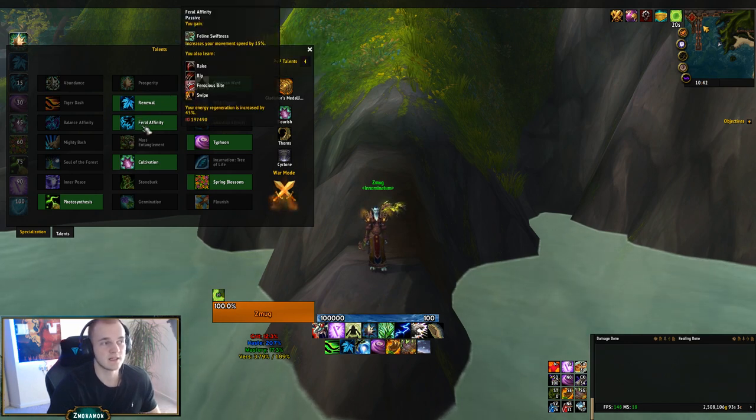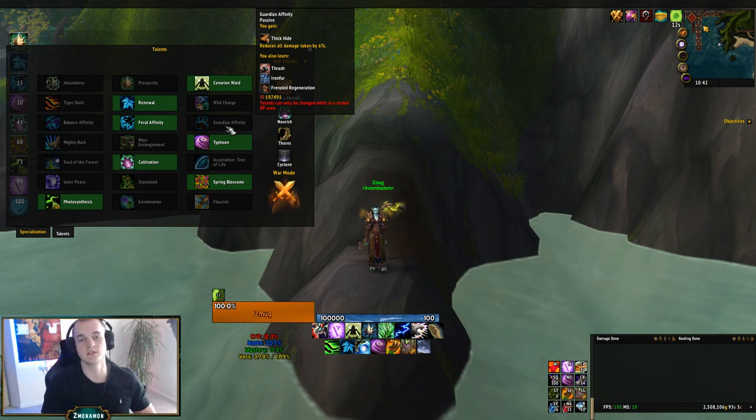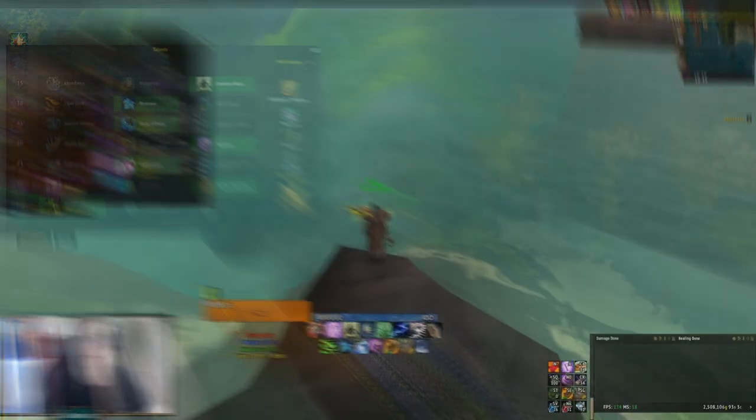I take Feral Affinity in every single dungeon except for Tol'dagor on really high keys, where I go Guardian Affinity. The reason is that the cannons in Tol'dagor are just so crazy and basically kill all the trash, so your DPS is not needed as much. We killed around 72% of the trash by cannon alone, so your DPS does not matter as much in that dungeon.